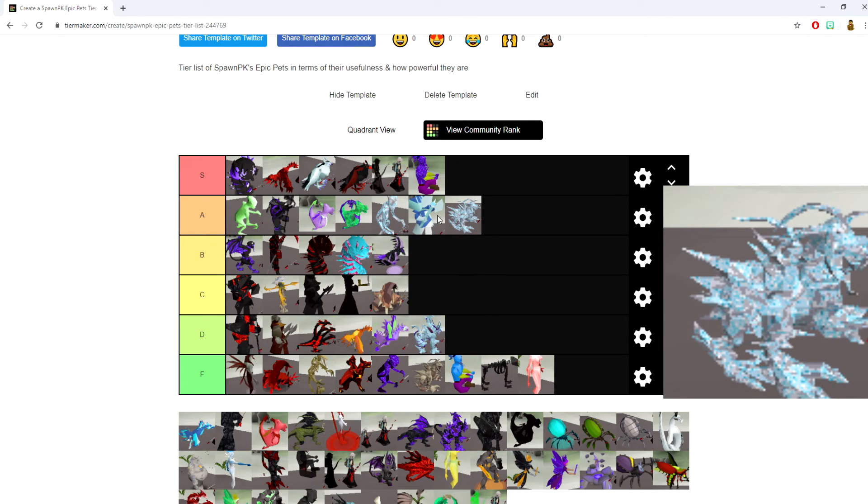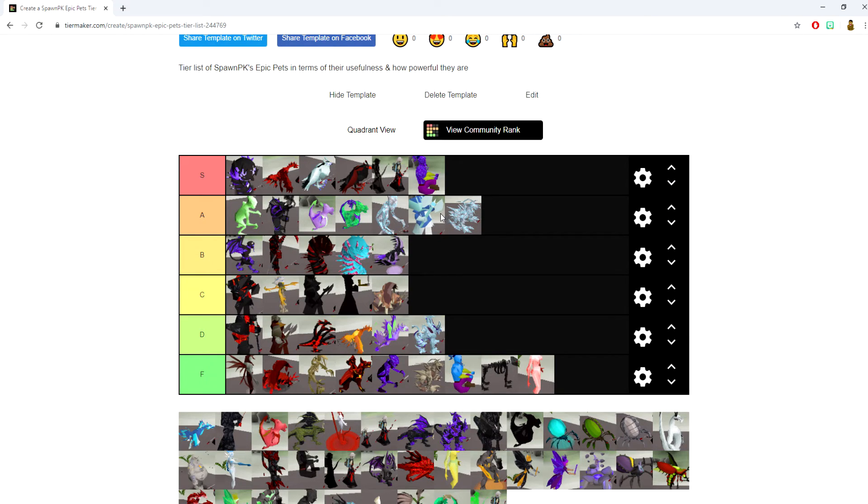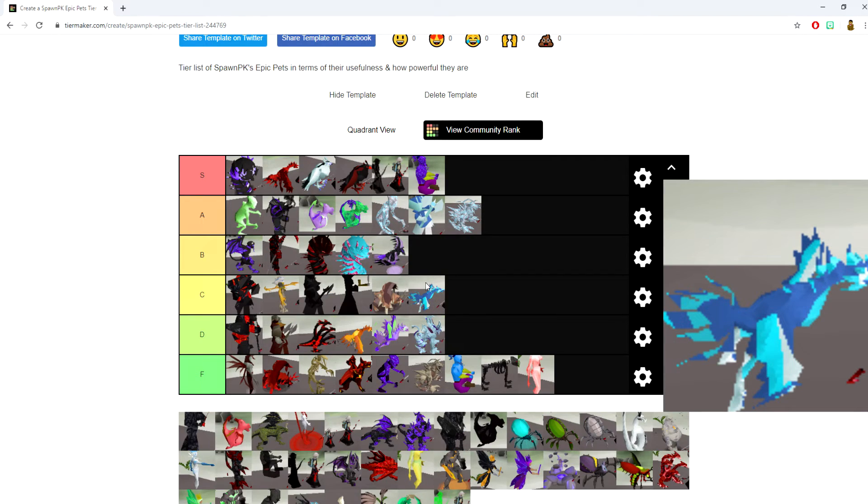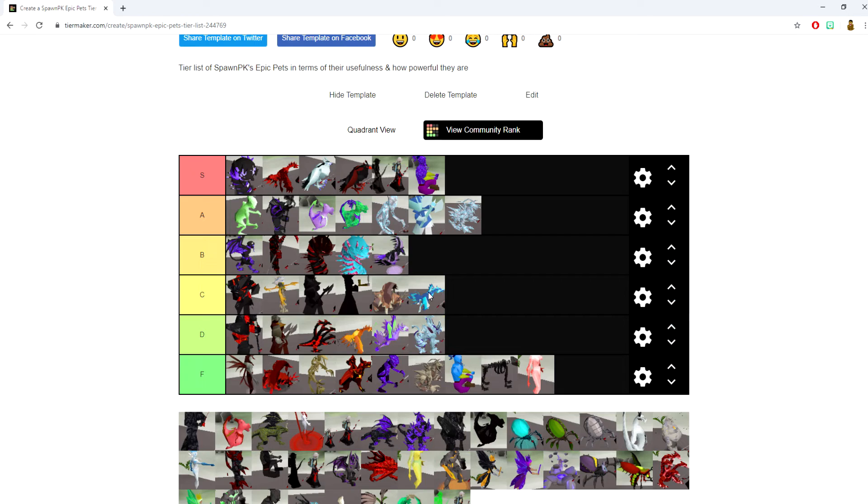The Holy Corporal Beast is the same concept but with accuracy — going into the A category as well. The Holy Phoenix, unfortunately, is not the same story. I'm putting that one into the C category. Even though it's basically the range variant of those two, it just didn't turn out the way I wanted it to. It's pretty bad.